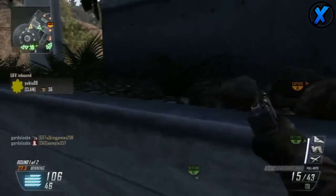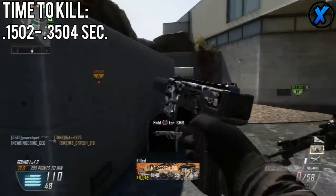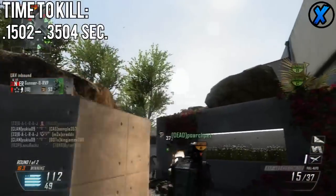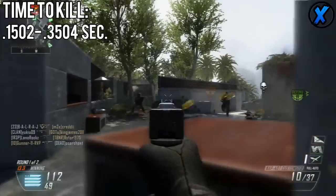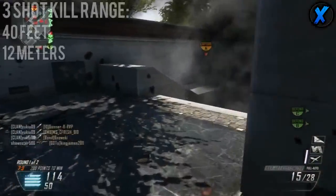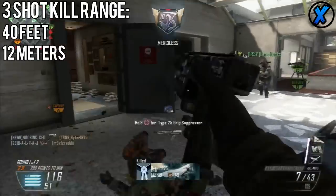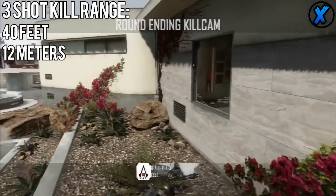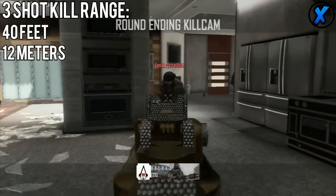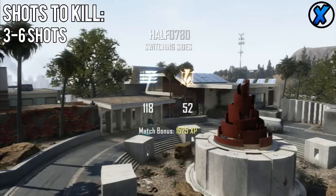Now how fast does it do it? Moving on to the time to kill: the Cap 40 can kill someone in 0.1502 seconds up to 0.3504 seconds. If you're at max distance getting that minimum damage, it's going to take about 0.3504 seconds to kill someone. The Cap 40 also has a 3-shot kill range of 40 feet or 12 meters, and overall it's a 3 to 6 shots to kill weapon.